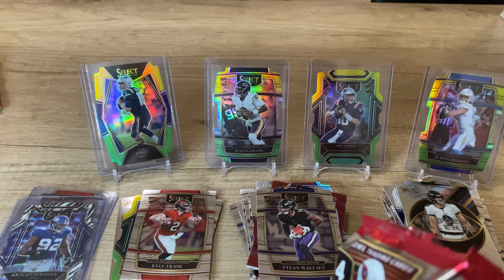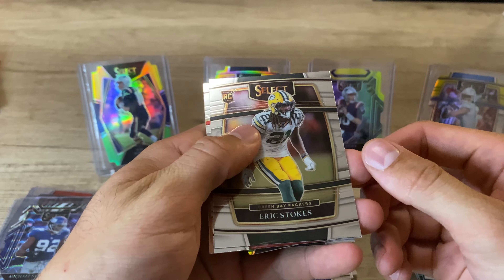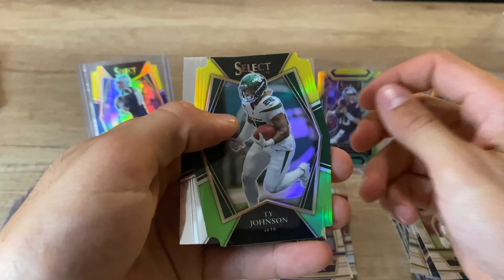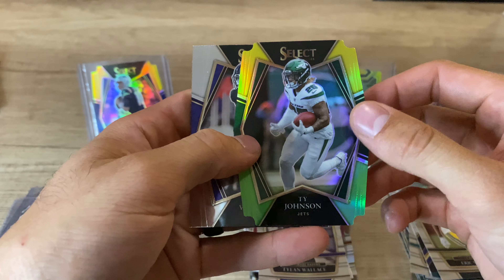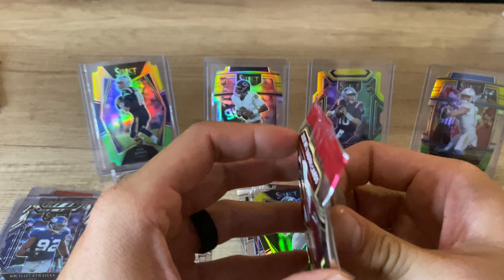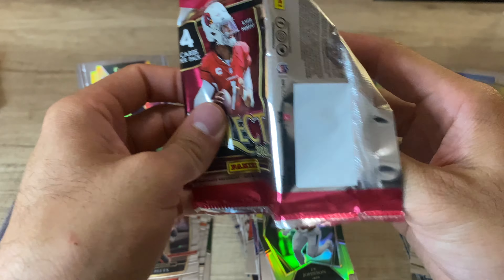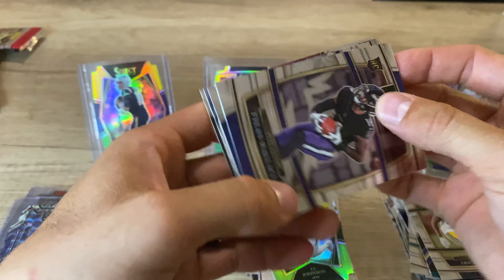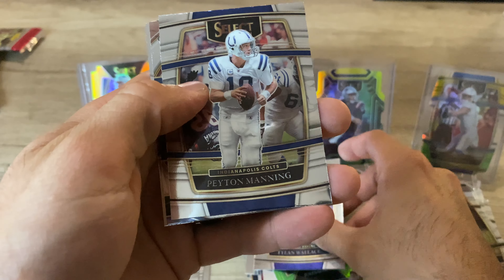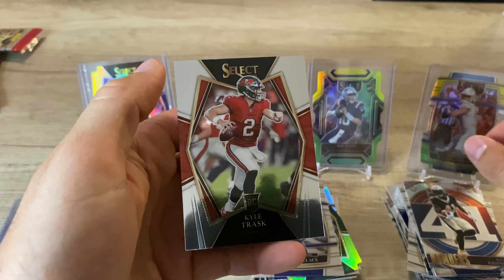I can't stop admiring that Mac Jones — that's just, come on. Eric Stokes, Kyle Pitts, Ty Johnson with the Premier Level die cut, and Tylan Wallace. I don't even care what I hit anymore — well, I do, but I don't, because I hit the Mac Jones. This rip's already a win. Tylan Wallace again, Peyton Manning, Alvin Kamara, and a Kyle Trask Premier Level.